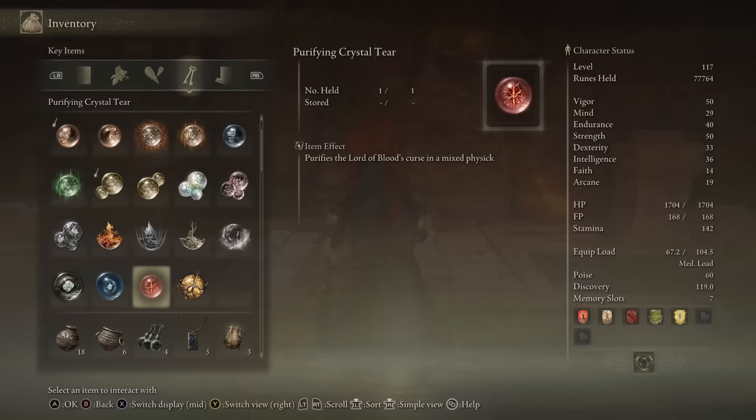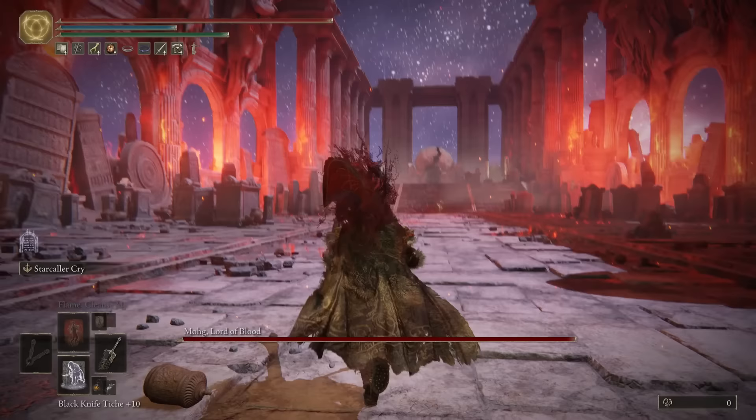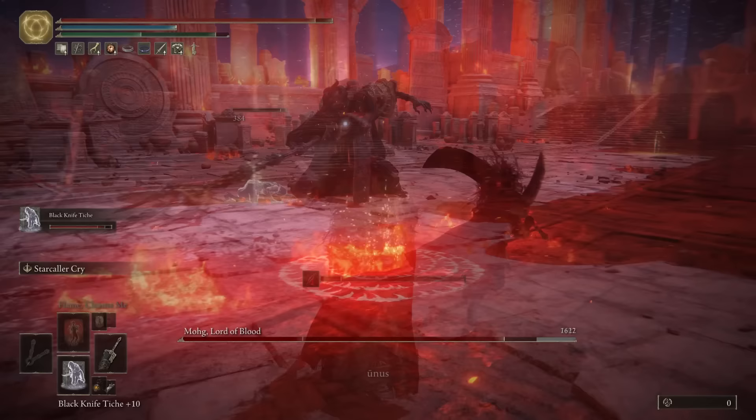On my way up, I'm just going to show you the purifying crystal tear. If you mix this into your physick, it will completely nullify one of his attacks. I'm not going to use it — I'll show you how to just heal through it — but you can use that as another way to protect yourself from the knee heal attack. I will gloss over the start of the fight, because it's very simple. There's nothing too crazy that you have to worry about or that you have to do.